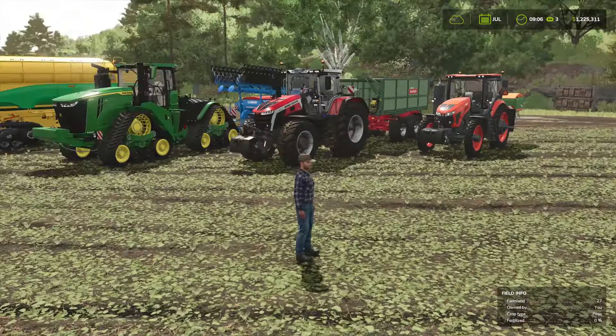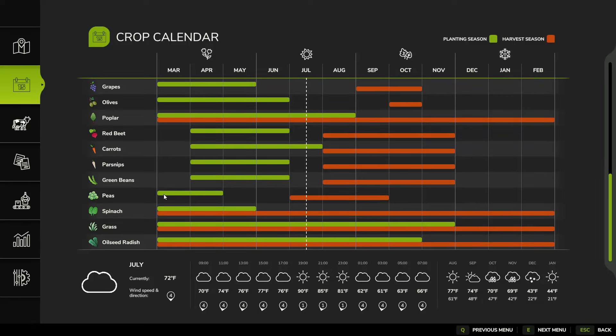First, let's have a look at the crop calendar. Here you can see peas. In this video, we'll be planting them in March and we'll be harvesting them in July.